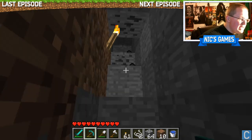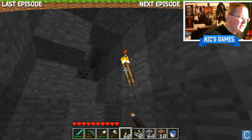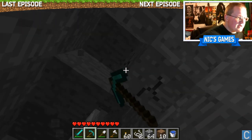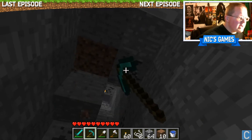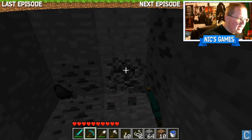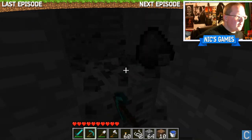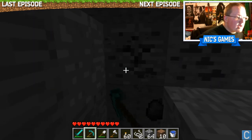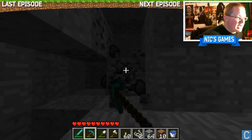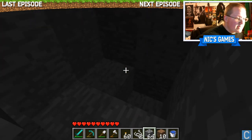I need some torches to go down there so we can actually see. Seeing in Minecraft is one of the most important parts of the game — if you can't see, you can't do anything. We do want to get this coal, because the more coal we have, the better. That's always a rule I try to play by in Minecraft. If I see coal, I'm going to take it, just like if I see gold, I'm going to take it.